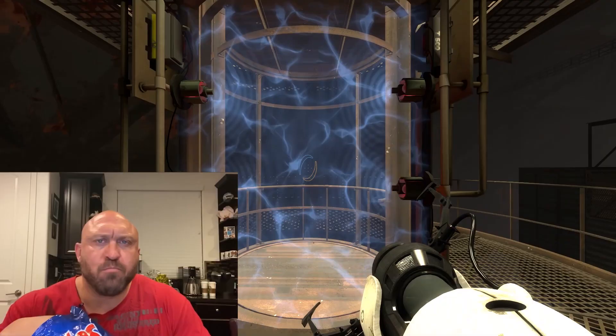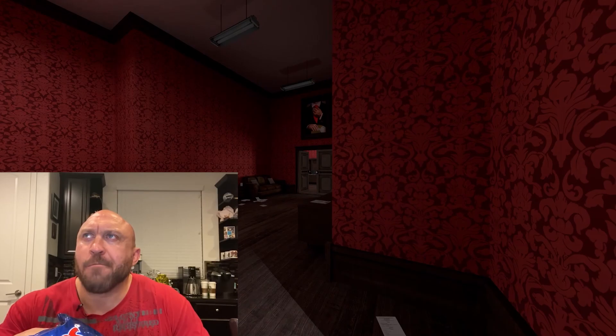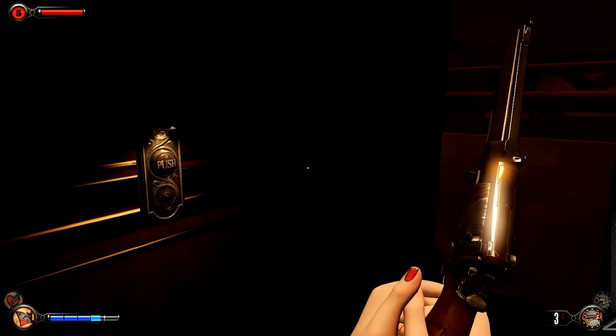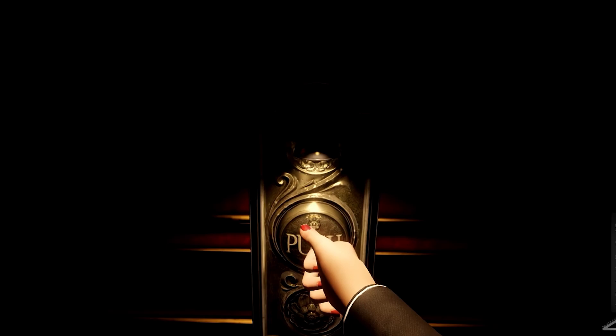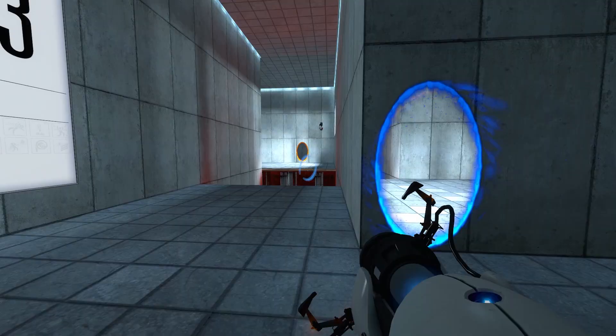Elevators don't care about the angle of the sun or the map's render distance, where they came from or where they are going. All they care about is going up or down, and sometimes they don't even do that. They serve as a kind of liminal space within the game — a condensed area built from necessity but designed to fit the aesthetic.